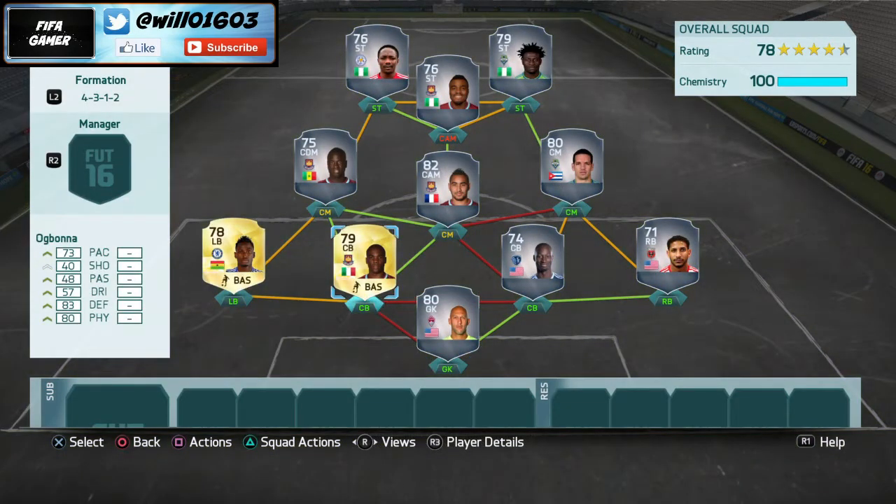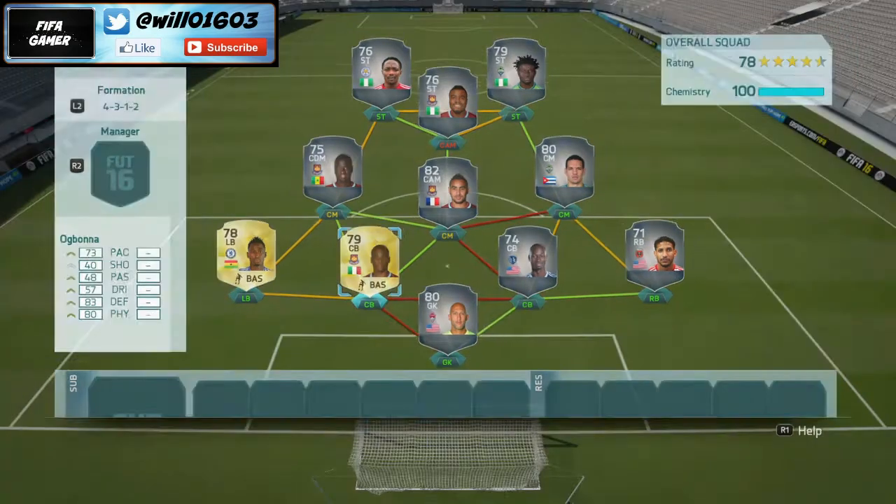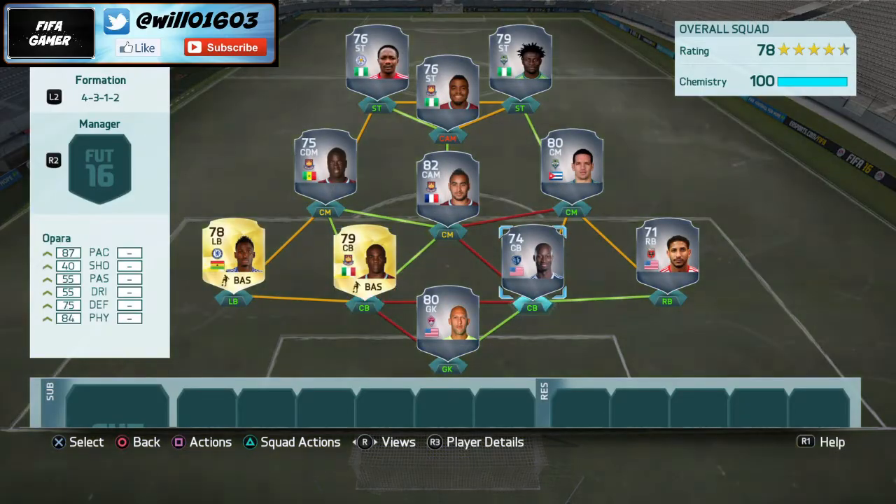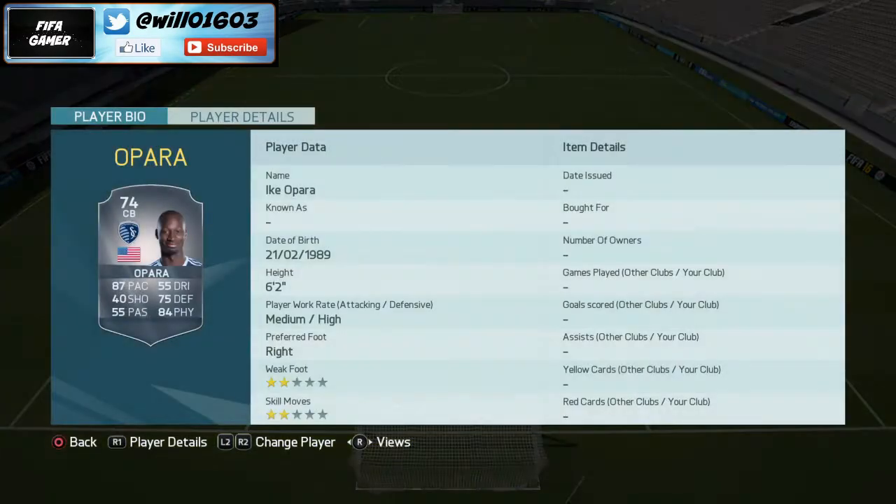Moving on to centre back on the left hand side I've gone with Og Bonner, one of my favourite overpowered centre backs on FIFA 16. He's got 73 pace, 83 defending, and 80 physical — really solid, exactly what you want from a centre back. He's got a medium-high work rate so he'll stay back, and at 6 foot 3 he's going to win all his headers.